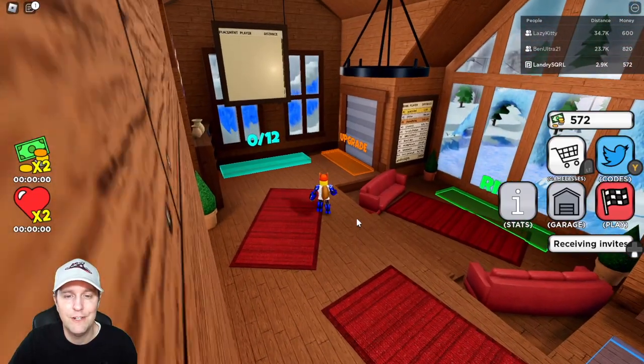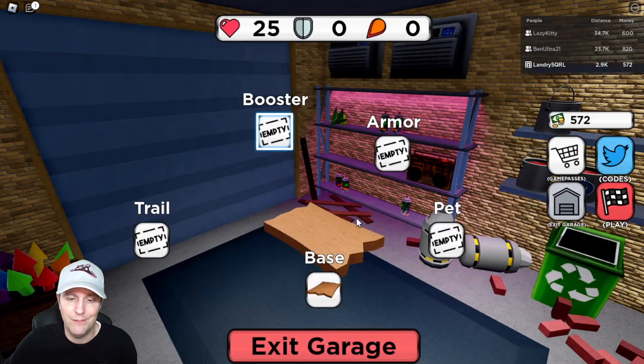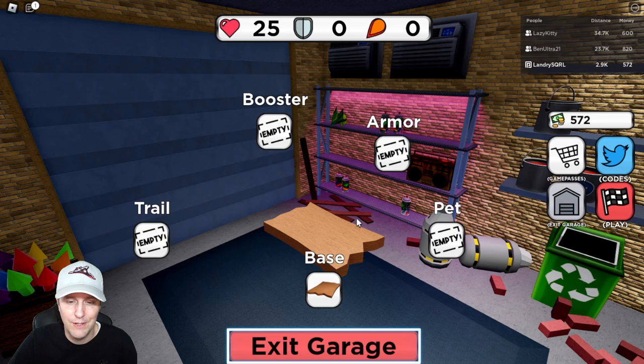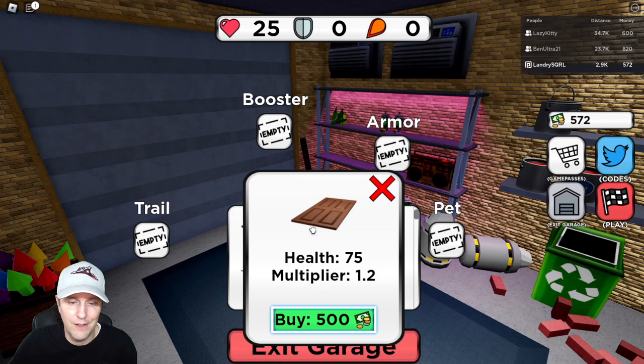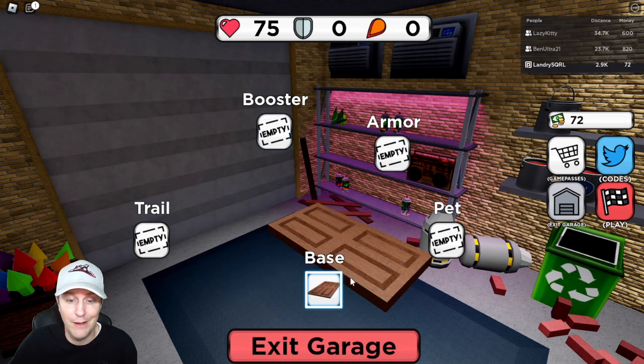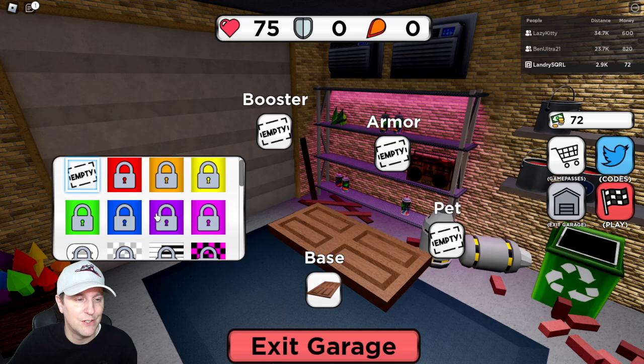So let's upgrade a little bit. I think I have enough for something. Over here at the upgrade shop, what can we find? Definitely need to work on my base — it's not that great. How do I unlock? Help: 75, multiplier 1.2. Do I have 500 bucks? I do — I have 500 big ones! So now I'm going to be sliding down the mountain on a door. That sounds safe.